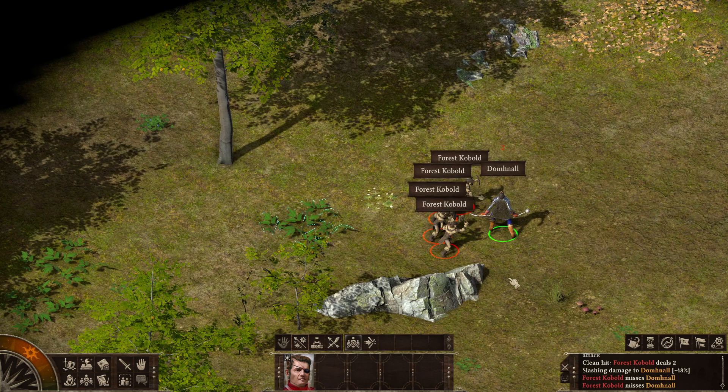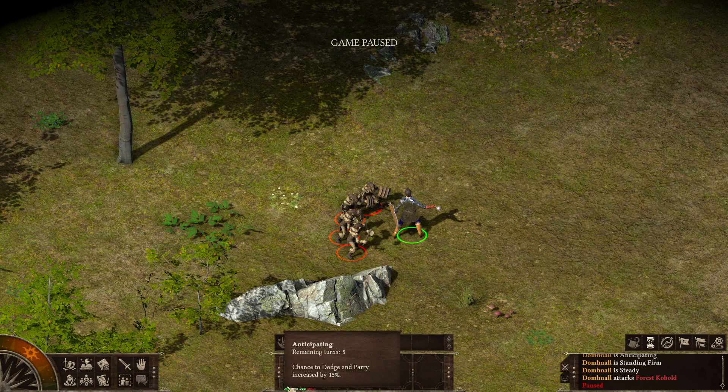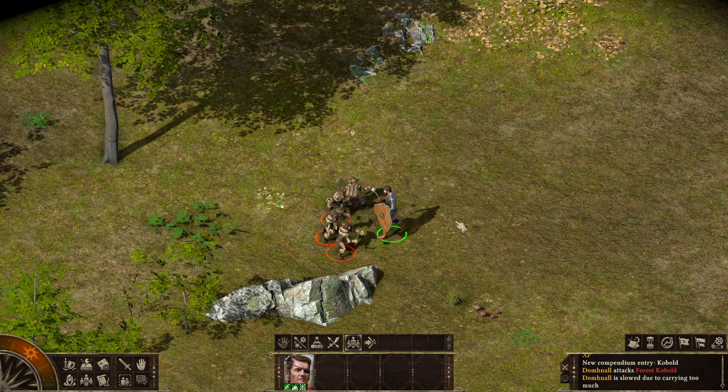Our first four kobolds. I'm going to pop Vigilance here. It gives us Anticipating — chance to dodge and parry increased by 15%. Standing Firm — chance to block and parry increased by 15%. And Steady — focus increased by 1%, aim and accuracy increased by 20%. The Vigilance gives us some offense and defense.